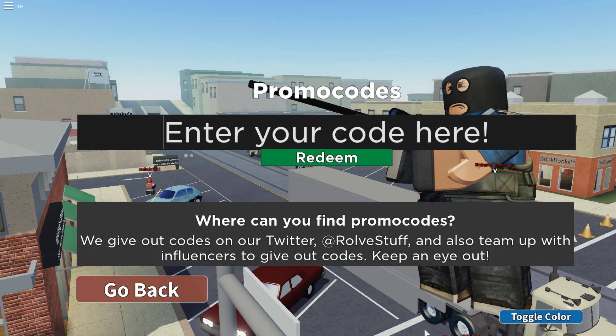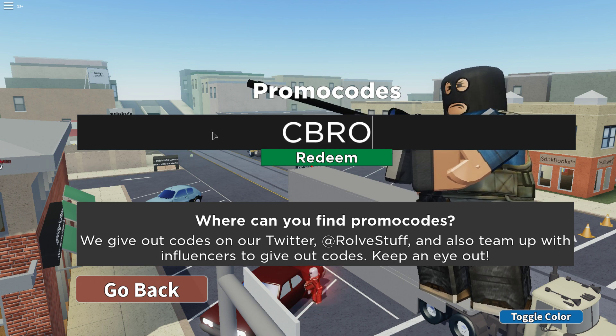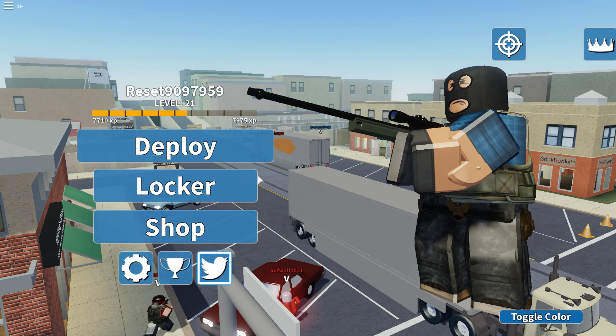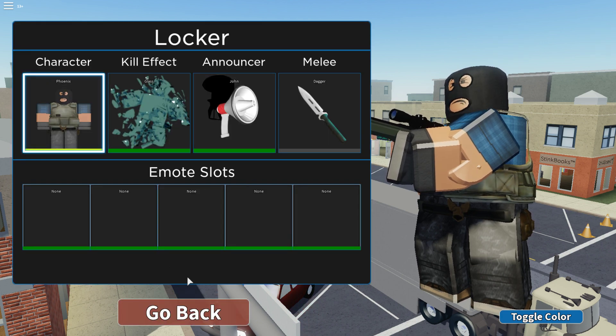That's basically it for the John voice pack. Quickly getting back to other codes — the next code is CBRocks. I'm pretty sure that gives you this skin that I currently have on now, which is the Phoenix skin.